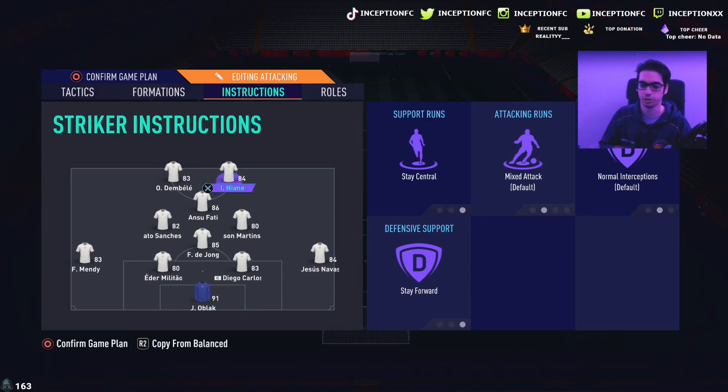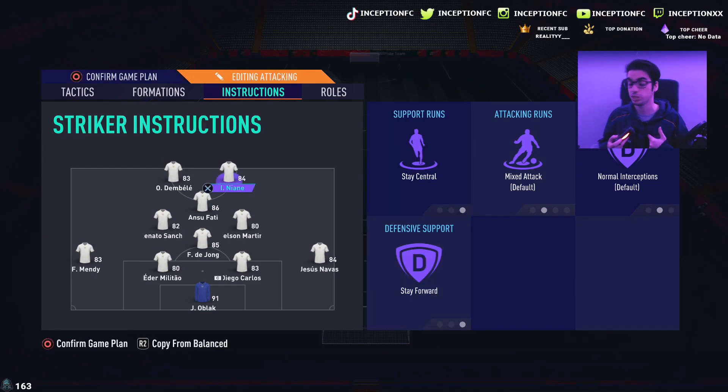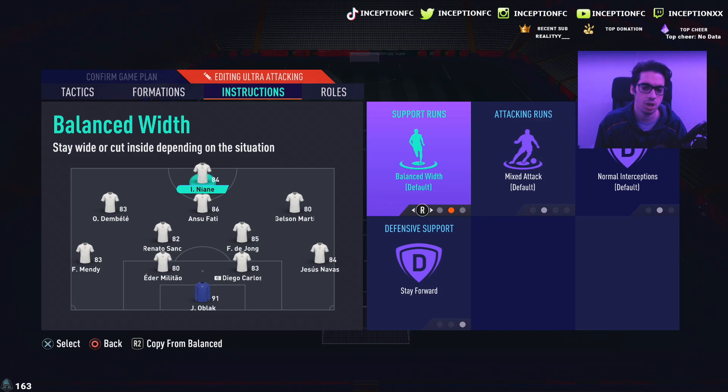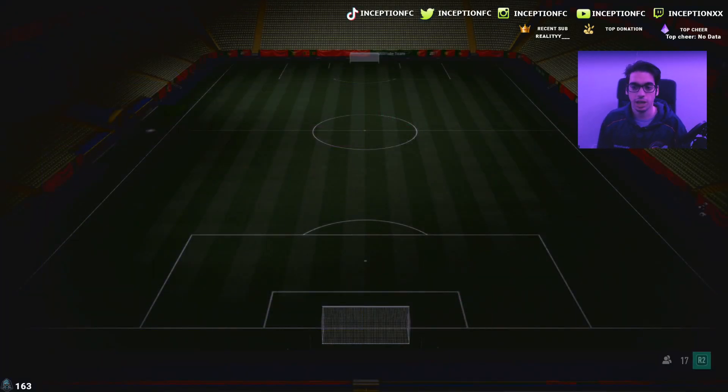I replaced him with João Felix so he can be in that position instantly. We're going to be playing him on stay central and stay forward. Because of his work rates, the stay central role should mean he makes those runs regardless — that should be his basic attacking AI. Then in the 4-2-3-1, we have him on stay forward, but he can move however he wants because of the balance the rest of the players provide.